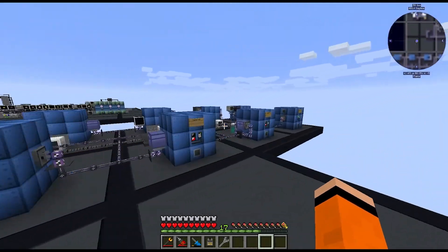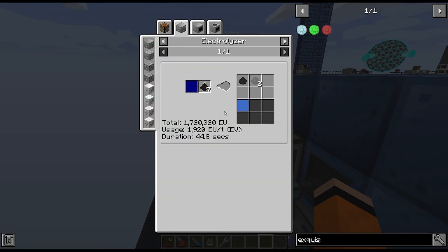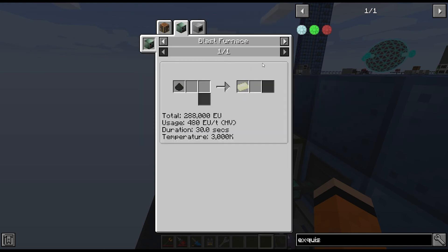There's also been another processing array addition — this one on the end here for electrolyzing tungstate and scheelite. This process was really slow the way I had it before. Whenever we get tungstate we combine it with hydrogen to get our tungsten, which is what we send through the blast furnace.